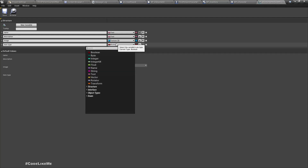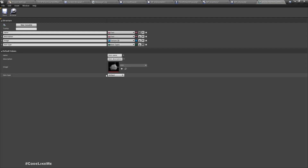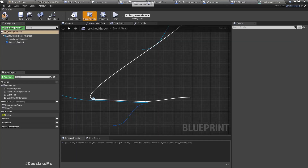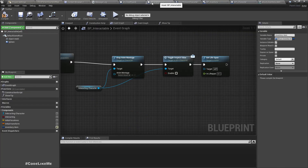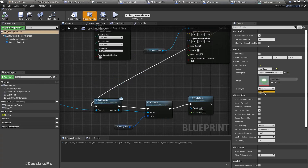I'll change the type field to use the item type enum. By default it will be artifact. But in the health pack blueprint, I'll change it to survival.